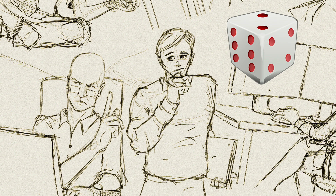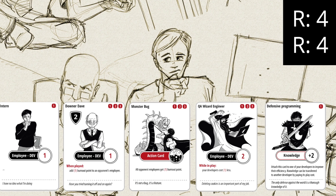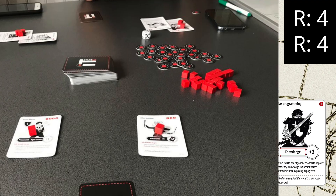less resources means a slower start. For our example, let's assume that we rolled 4, so every player gets 4 resource points. To make it a bit easier, we keep the resources on the corner of the screen. In the actual game, the resources are represented with chips, or if you're playing the print and play prototype, you can just use change from your pocket.